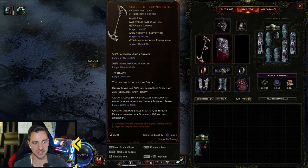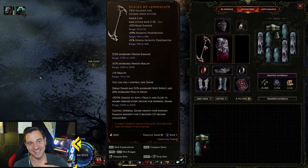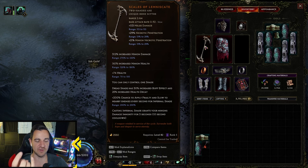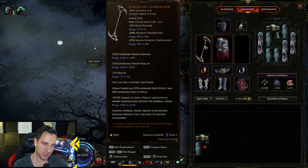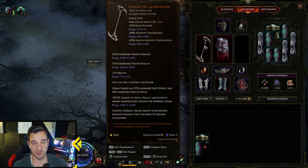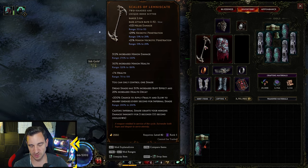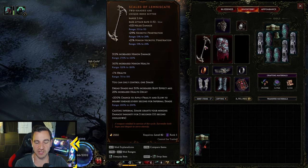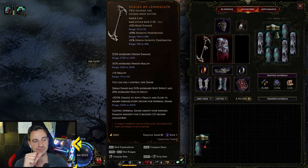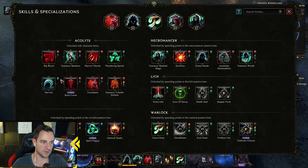That means everything in the Dreadshade tree you apply onto your mage gains a 30% buff. Now 30% isn't really that much, so if you don't have this item it doesn't actually matter. Because you can just use a scepter that has minion damage — you can get this up to 120% — and an offhand with minion damage at 120-150%. Then you almost get the same minion damage. You don't get the health, but you get the damage. And you can have both shades.